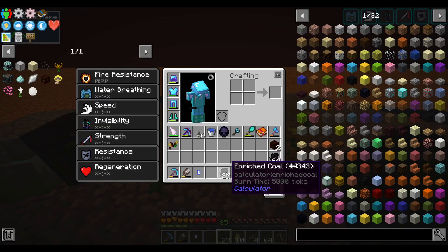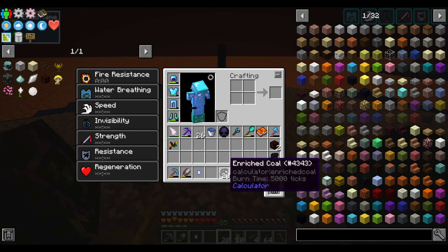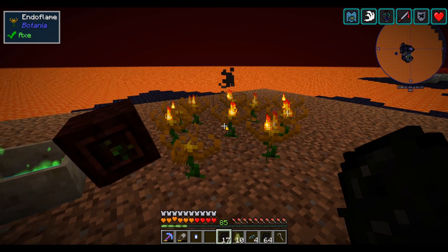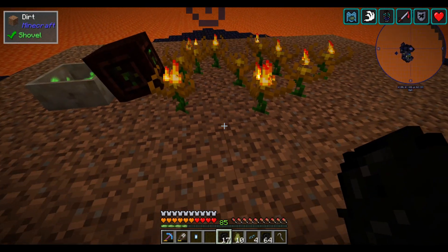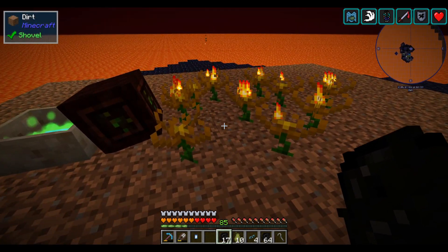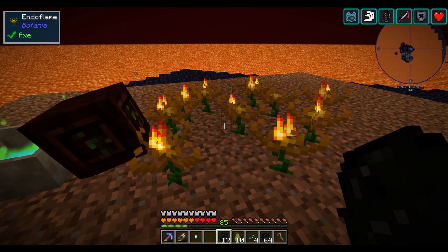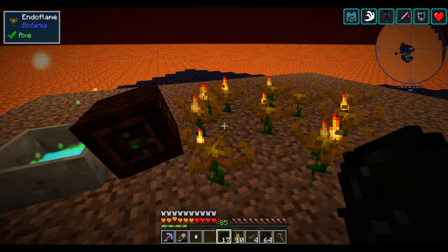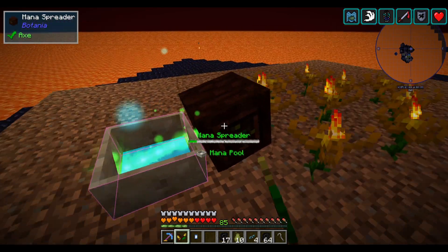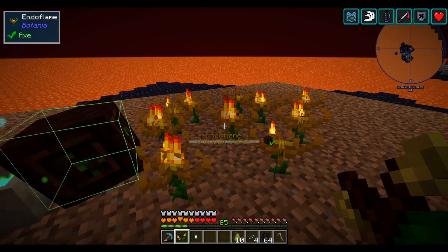Now that I'm producing enriched coal, I just need a way to automatically feed it to these Endo Flames. I want every 5,000 ticks to drop 10 items here — that's one way to do it. You can also drop more items and let them pick them up before they despawn. Let's set up a system using Integrated Dynamics, because that's really the only mod in this pack that makes transporting items around easy.